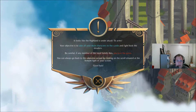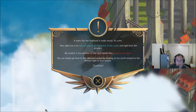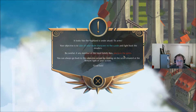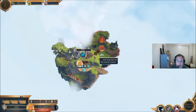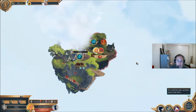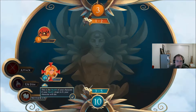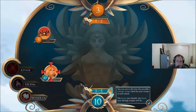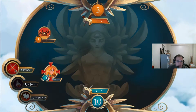What? A bot is blocking the path to the castle. Out of my way! Looks like the Highlands is under attack — to arms! Your objective is to take all main characters to the castle. Everyone's trying to get here and fight back the invaders. Be careful — if any member of the royal family dies, you lose the game. You can always go back to this objective screen by clicking on the scroll at the bottom right. To attack, select her by clicking her token, drag her to the enemy sector, and press end turn to confirm.